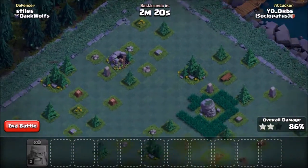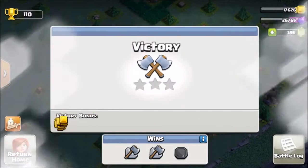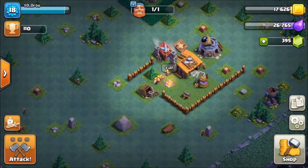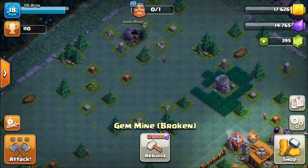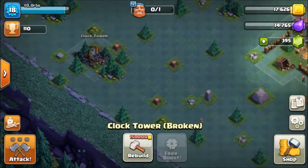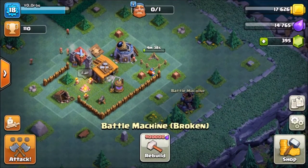Looks like it's just this gold mine, unless there's something in the corner. We are going to build that second army camp - we're not going to gem it. The gem mine gives you about two gems a day at level one. Here's the clock tower - you get a three-minute free boost at level one, and the boost is like eight times speed. And the battle machine is like a Hero.